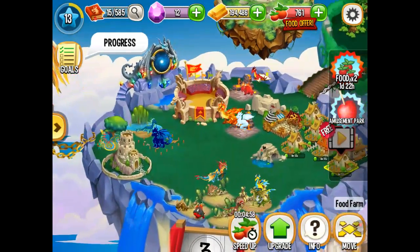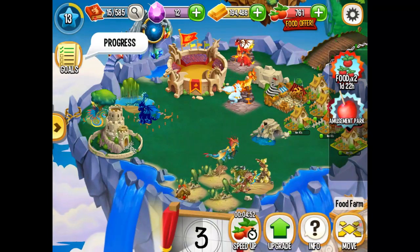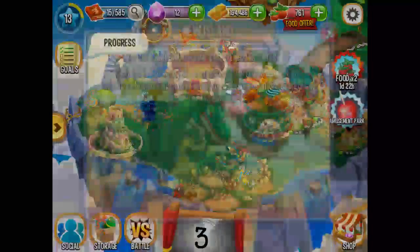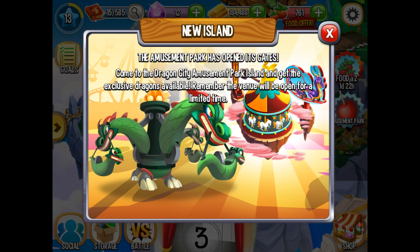But I have a good amount of money. Also, in my storage, if you see, I have like 3 eggs. There's one that I need to be level 18 for, but the other two I only need to be level 14, so I can hatch those soon. There's a new event — the music part has opened its gates. It's the Dragon City Music Park Island. It gets exposed to dragons. I don't know how to get there. If you guys can help me out, I don't know how to get there.